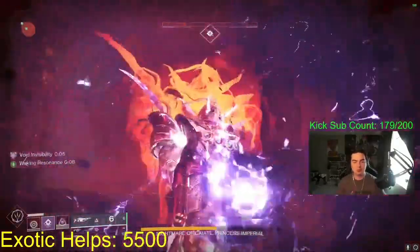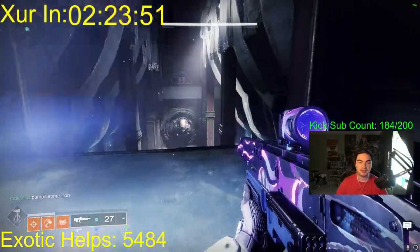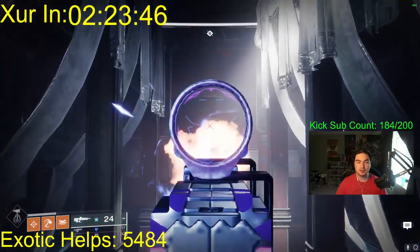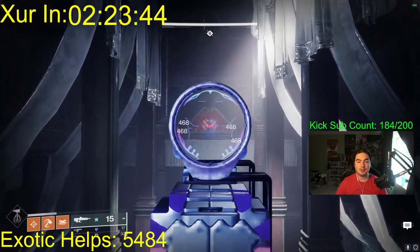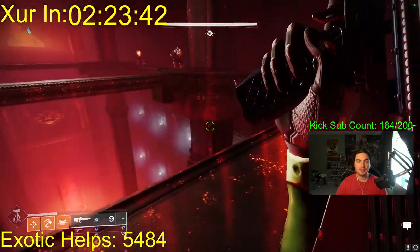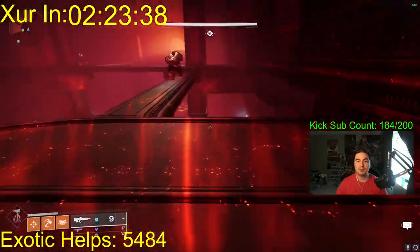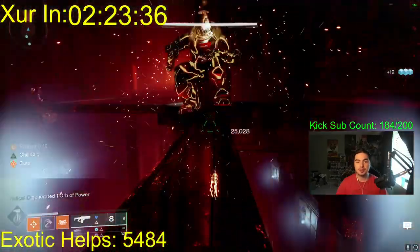The first step of the Heartshadow catalyst is at the opening encounter — the very entrance. Once you climb to the top, we're going to shoot this bell and there's going to be an enemy we have to kill. Then we go to the right. You want to have movement abilities — Strand is going to be really good for this.